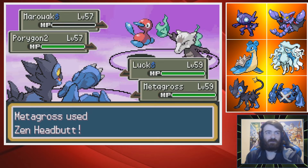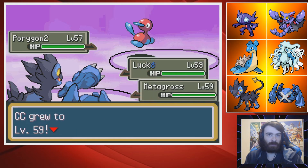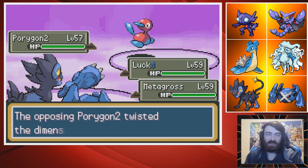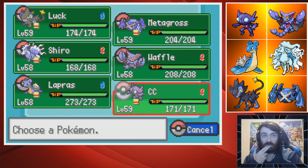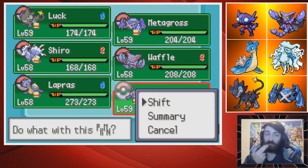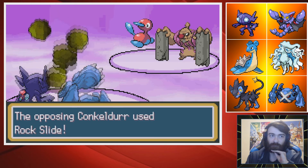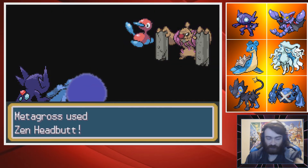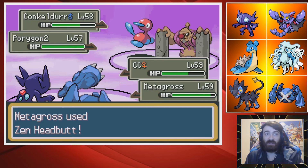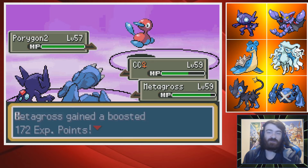We land the Zen Headbutt — that's important. I don't like 90% accuracy moves, to be honest. Porygon sets up Trick Room — so I swap Luxray out and bring in Gliscor. I'm kind of expecting Conkeldurr to Drain Punch Luxray, so I'll bring in Sableye instead — I'd just be immune to damage. We'll bring in Sableye and I will Zen Headbutt the Conkeldurr. Porygon going for flinch attempts — hopefully no flinch. Zen Headbutt goes off, it lands, and this is Psychic Terrain boosted — that's disgusting damage. I'm so glad I brought Metagross.